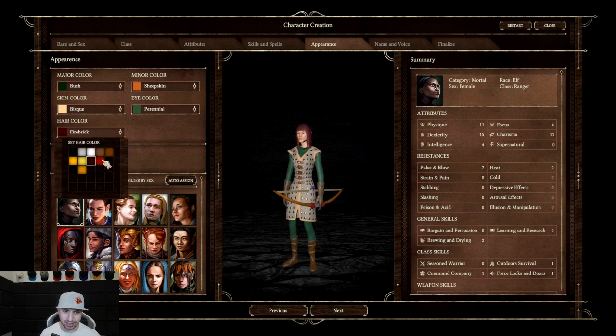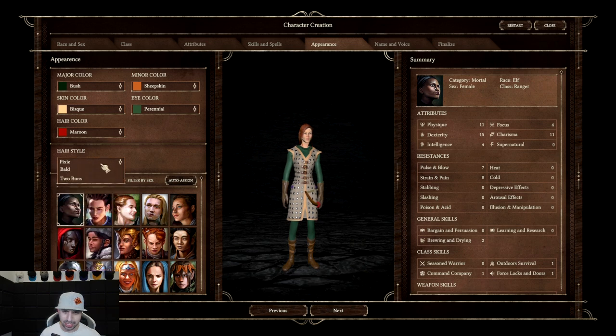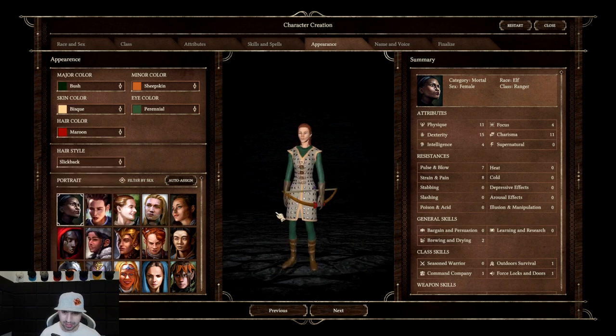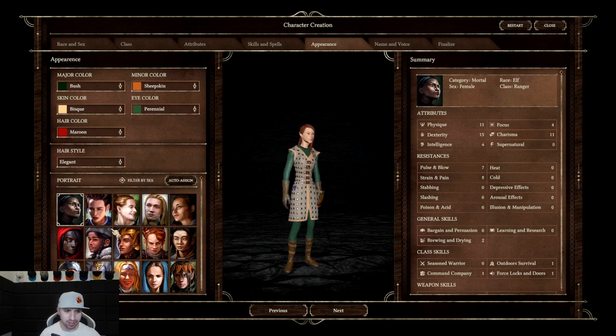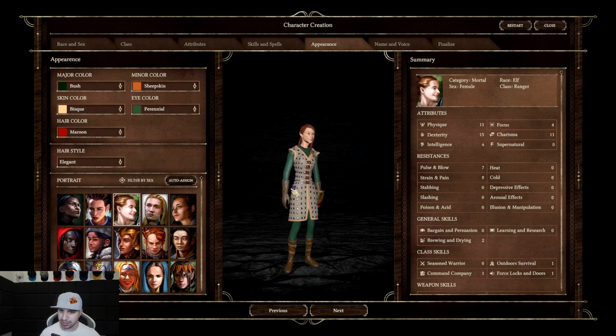I will go ginger — redhead. Hairstyle: medium, pixie — no. Fringe, kind of a good archer look. Spun, pigtails — no, no Harley Quinn. No slick back. Elegant — is that elegant looking? Bald. Twin bun. I like elegant, we're going to go elegant. Now lastly we have to pick a portrait for our character. Look at this elf warrior — ranger. Let's try and find a picture. See this one? Surprisingly it's very close. I like it. Appearance is done.